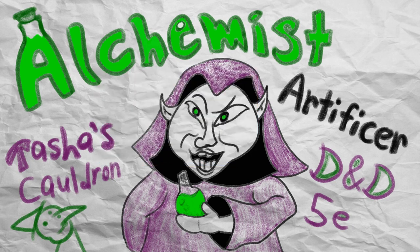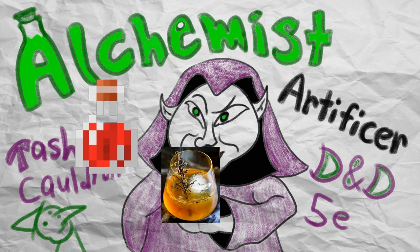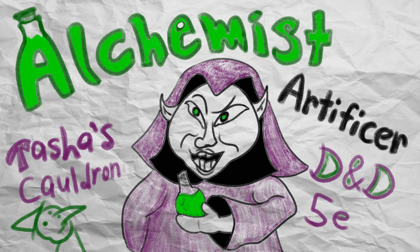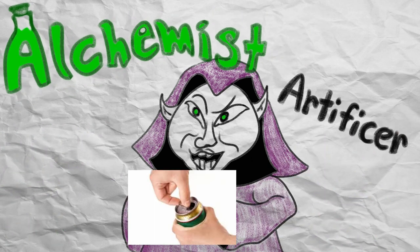Alchemist from Tasha's Cauldron of Everything is all about making craft drinks that have beneficial side effects, ranging from basic healing to causing somebody's body to transform, in a purely positive way of course. The Alchemist is a pretty flavorful subclass whose strengths are somewhat outshined by its more martially focused peers, but I felt that supporting adventurers preparing to go into battle with your strongest potions is a pretty cool concept, and wanted to make this video to hopefully shed some light on the venerable tradition of cracking open a cold one with the boys.